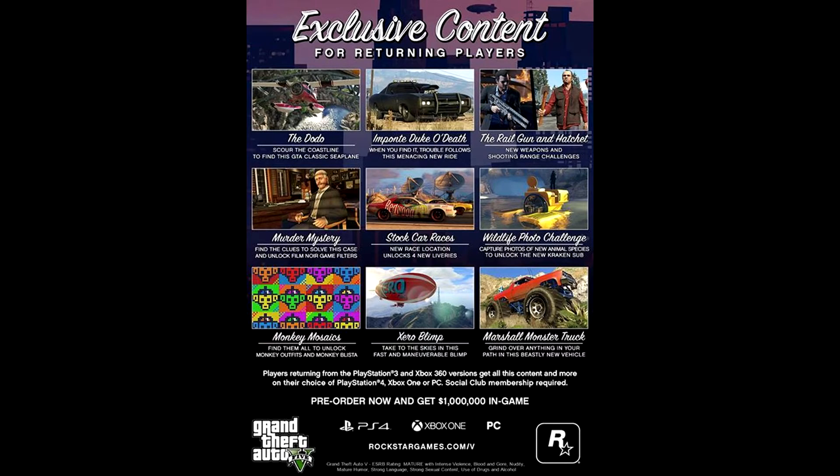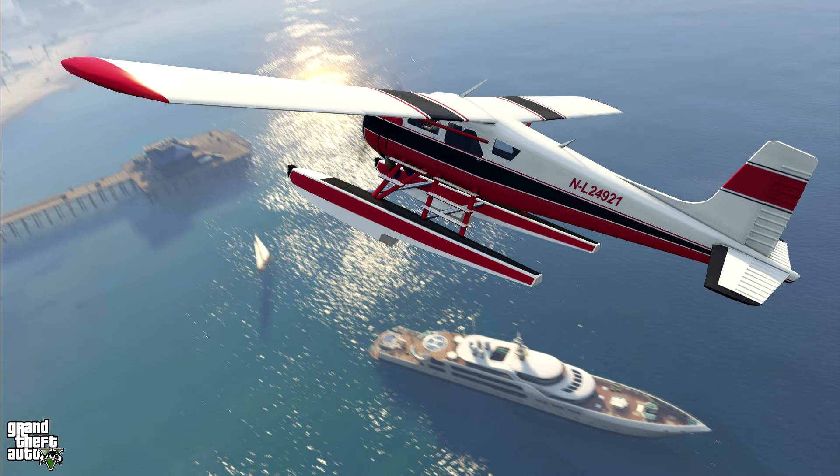Now let's pull up some pictures. There's your seaplane — and all these shots are just from story mode, so don't expect online screens; they don't have any. That's your seaplane, and yes, that's a yacht at the bottom. As you can see, we're near Vespucci Beach with the docks in the background, a seaplane, and a yacht on the ocean floor.